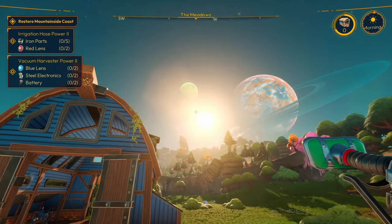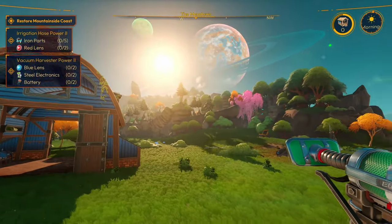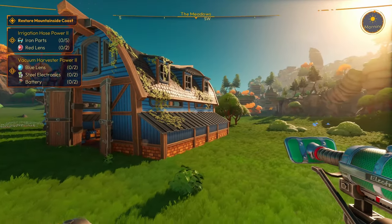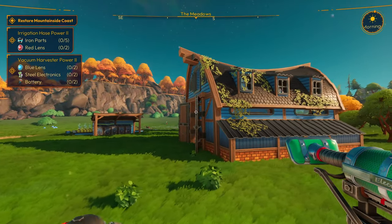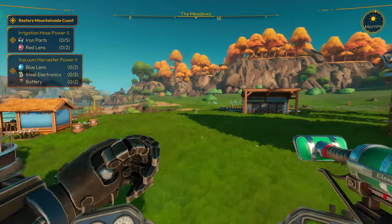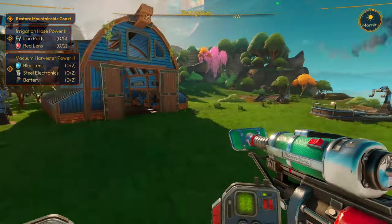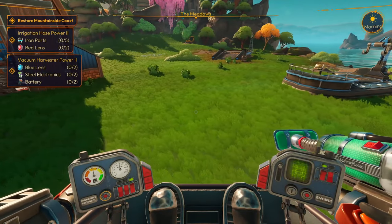That looks damn good, doesn't it? For such simplified graphics this game looks great. That's a screenshot if I ever saw one — oh my god, wobble pops guys, wobble pops! Alright so we need to upgrade stuff. As you can see on the left-hand corner right there — irrigation hose power two, vacuum harvester power two — I need to figure out how to do that.